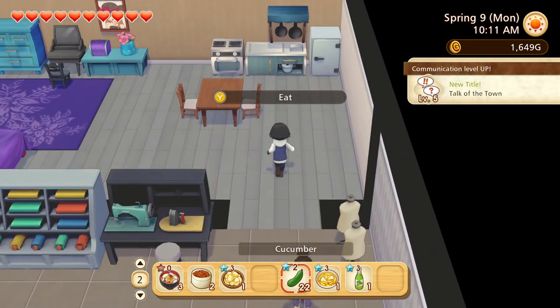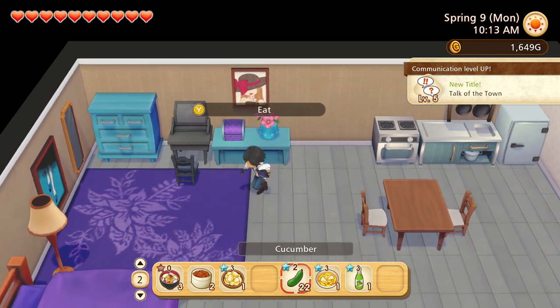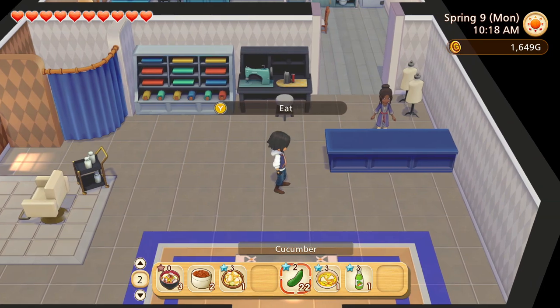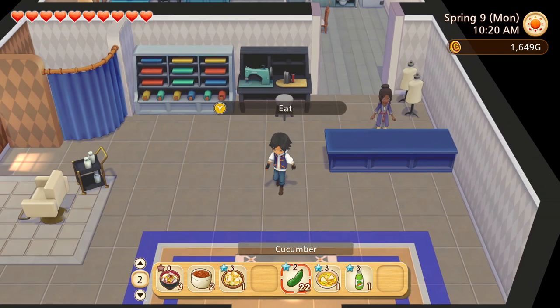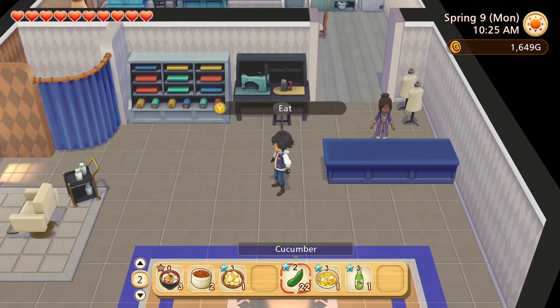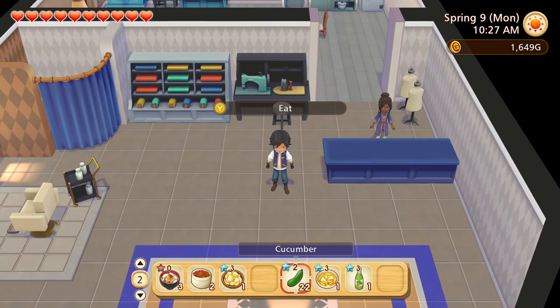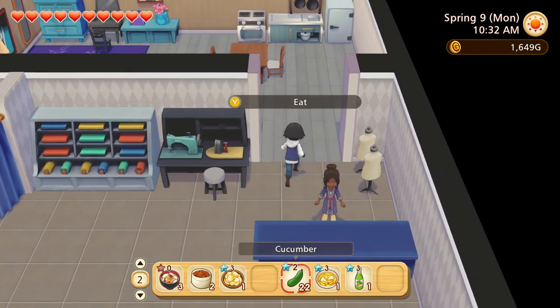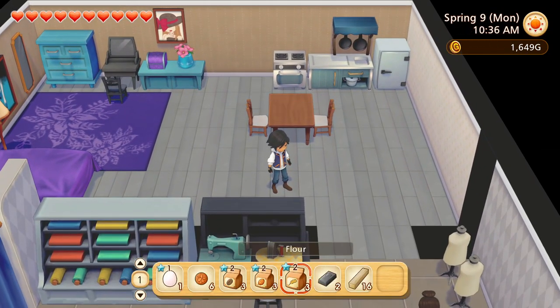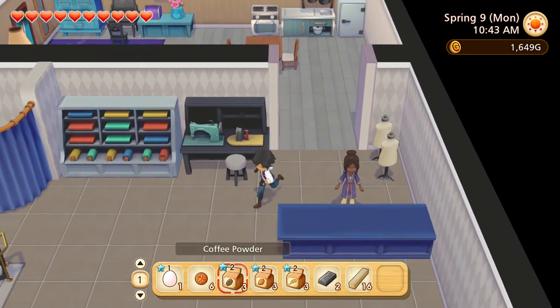Alright, communication level up — perfect. I think this is a good place to wrap things up. I'll spend a bit of time grabbing all the outfits and getting them made for tomorrow, and then maybe we'll start shaking up our look every once in a while to keep things interesting. Next time on Let's Play Pioneers of Olive Town, we're going to head back and see if we can get that bridge fixed, get some more iron, and put away all this stuff. We have a lot to do — till then.